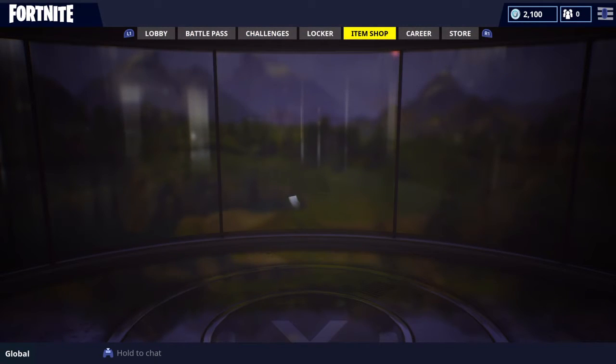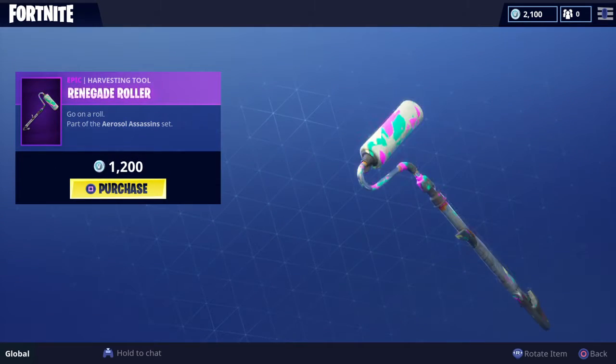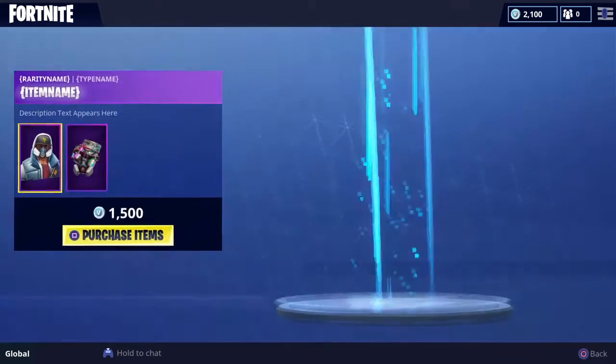So as we go into the item shop, this is the one we want to see. Oh no way — Abstract! Me and Rascal, if you haven't subscribed to him, please do — he's a great Fortnite YouTuber. Me and Rascal were literally talking about the Renegade Roller because this pickaxe looked really cool and it fitted the technique and that Abstract skin.